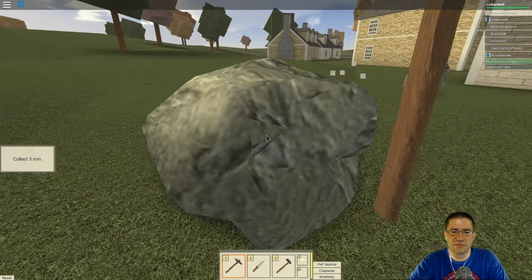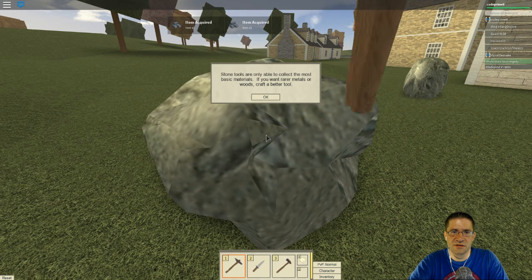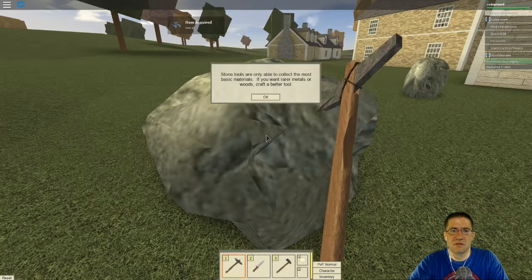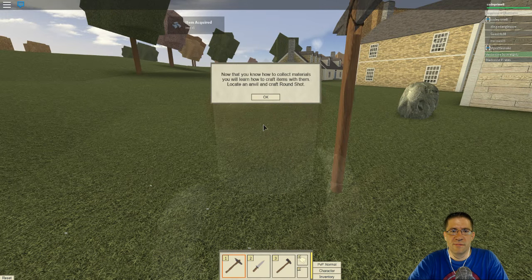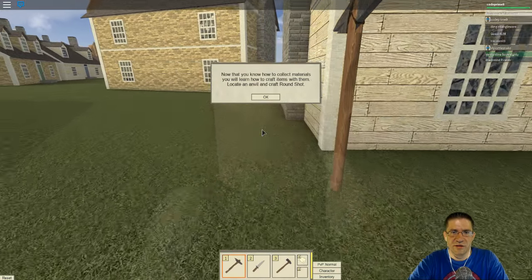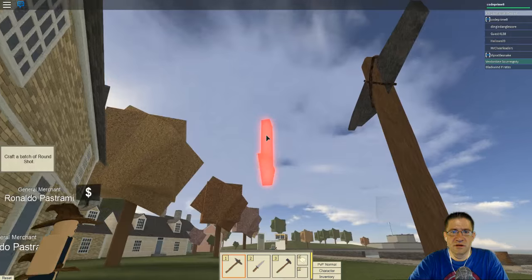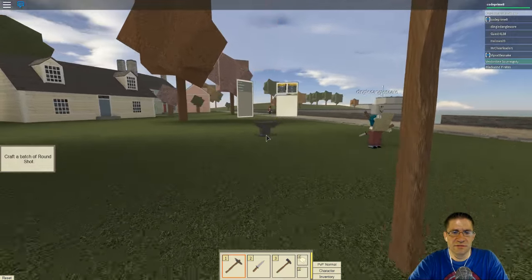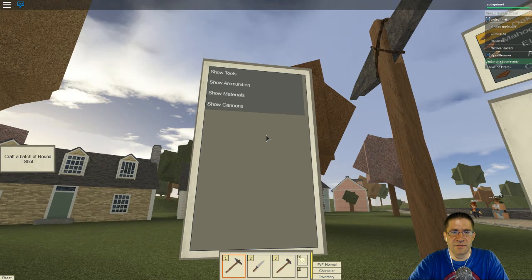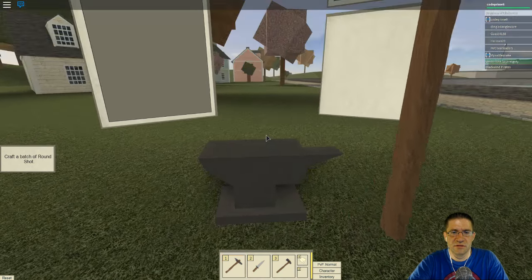Come on. It takes forever. Just collect better tools. Now that you know how to collect materials, you will learn how to craft an item with them. Locate an anvil and craft a round shot. I assume it's the big red arrow. We are here. Show tools, animations, show materials. So now what? Here we go.